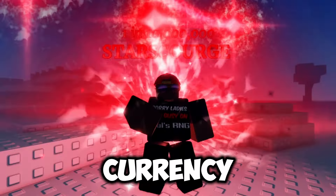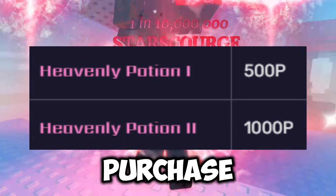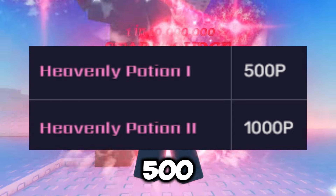Using this P currency, you can instantly purchase a Heavenly 2 Potion for 1000 P, and you can purchase a Heavenly 1 Potion for 500 P.